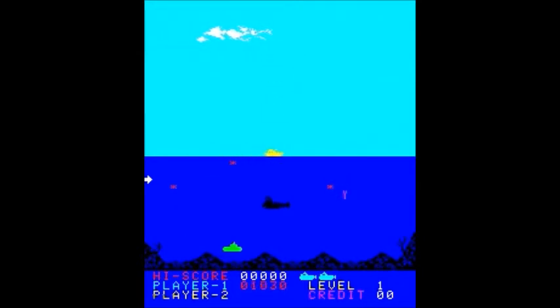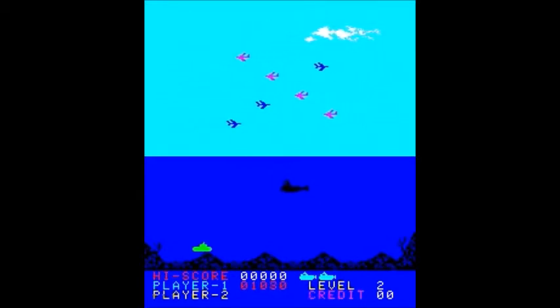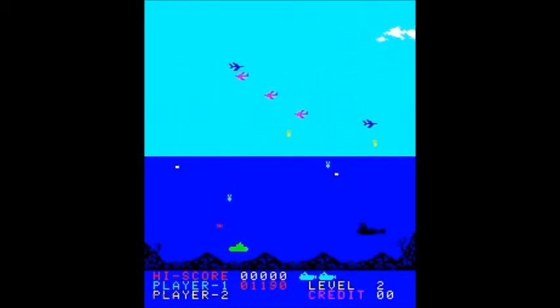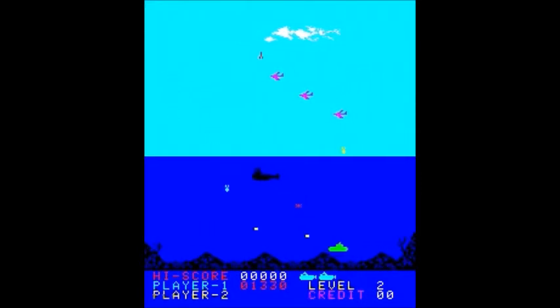Finally that last plane appears — that black one. He could be worth maybe 500 to 1,500 points, I think, and he's very hard to hit. If you take too long to destroy him, he'll just disappear and you'll start the next round. But that is your goal: to destroy all the planes in the sky.